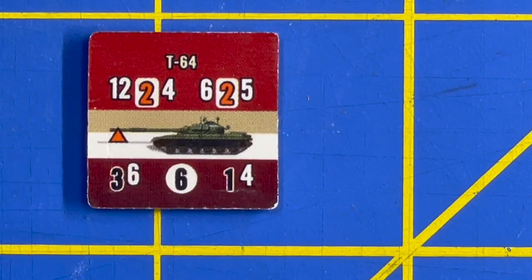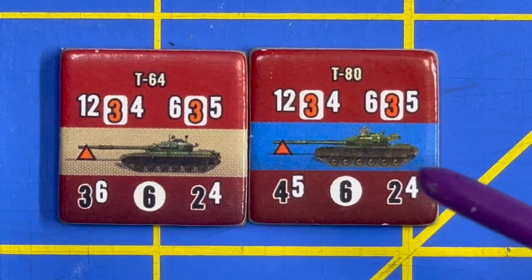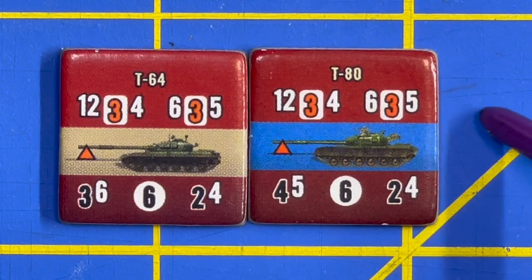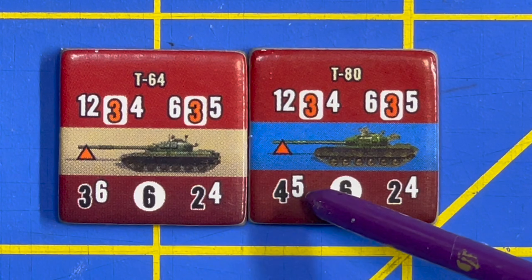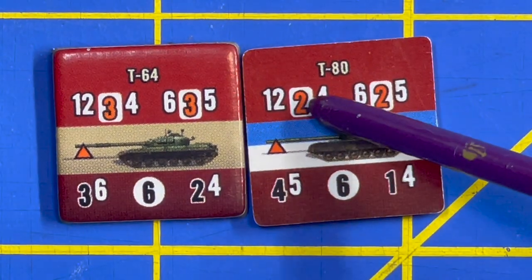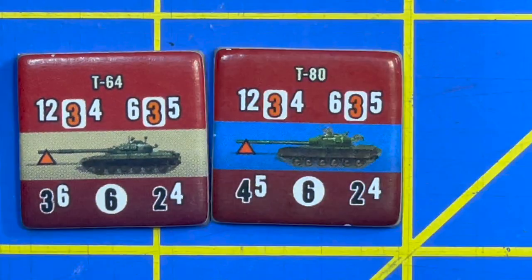Comparing that to the T-80: it's got the same range, same number of dice, and the same number to hit — because it's the same 125mm smoothbore gun. High explosive numbers are the same as well. What makes the T-80 different is it's better armored and harder to kill. It gives you four dice needing fives to save, compared to the T-64's three dice needing sixes. When reduced, same thing happens — down to two dice on AP and HE — but armor stays at four dice needing fives to save.